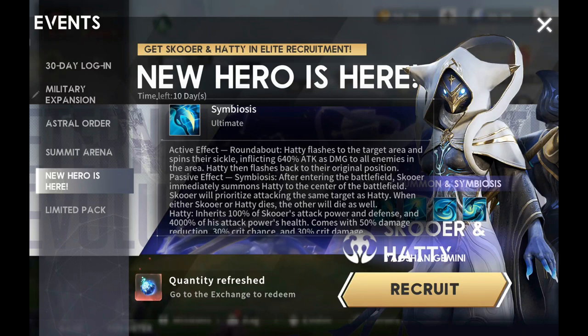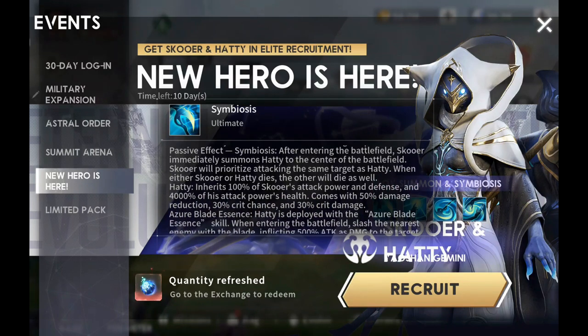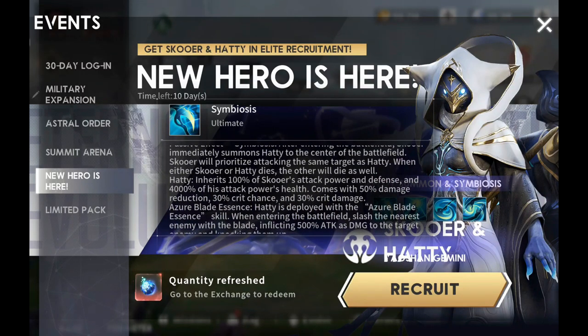I like that move. Passive effect: Symbiosis. After entering the battlefield, Skewer immediately summons Hattie to the center of the battlefield. Skewer will prioritize attacking the same target as Hattie. When either Skewer or Hattie dies, the other will die as well. Hattie inherits 100% of Skewer's attack power and defense, and 4,000 of his attack power's health. Comes with 50% damage reduction, 30% crit chance, and 30% crit damage. Holy frickin' hell.